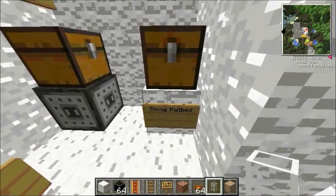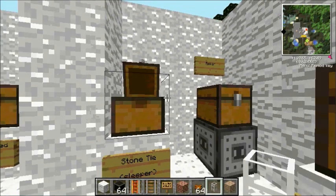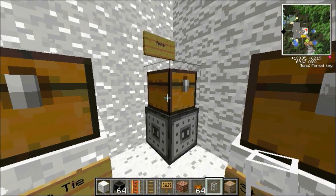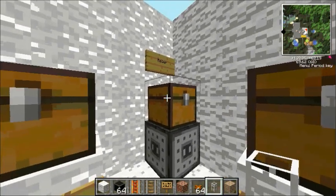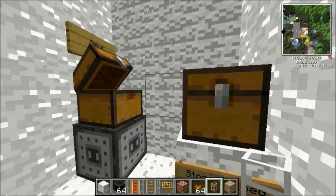You can also get stone variants. The stone tie is just three stone slabs and a rebar. To make a rebar you'll need one of these which is a rolling machine — it's basically a crafting table but for metals, that's all it is. To make a rebar you need to put three iron ingots in that configuration into your rolling machine, and that will make a rebar.